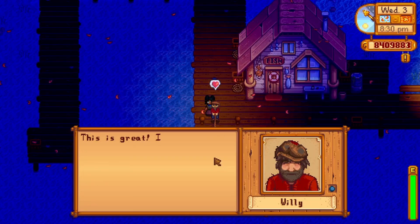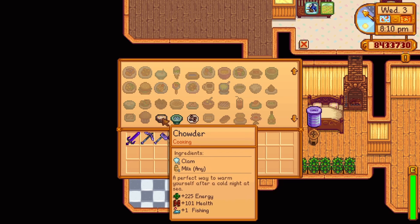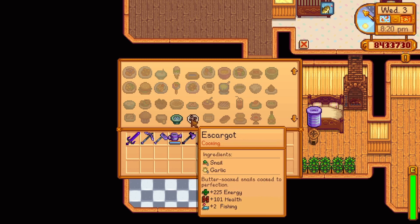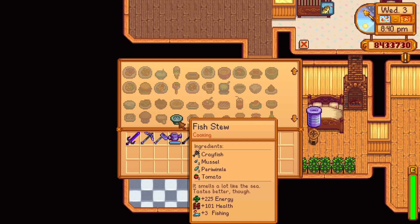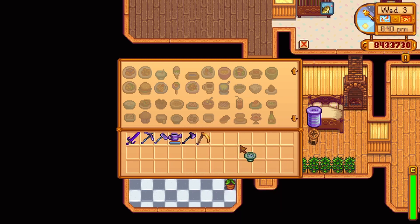Willy is special — he offers four recipes (one was mentioned previously for the Queen of Sauce). At three hearts, he'll send the recipe for chowder — one clam and one milk, replenishing 225 energy and 101 health and increasing your fishing level by one for 16 minutes and 47 seconds. At five hearts, Willy will send the recipe for escargot — one snail and one garlic, replenishing 225 energy and 101 health and increasing your fishing skill by two for 16 minutes and 47 seconds. At seven hearts, he'll send the recipe for fish stew — one crayfish, one mussel, one periwinkle, and one tomato, replenishing 225 energy and 101 health and increasing your fishing skill by three for 16 minutes and 47 seconds.